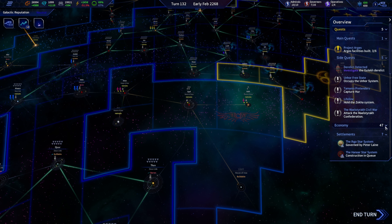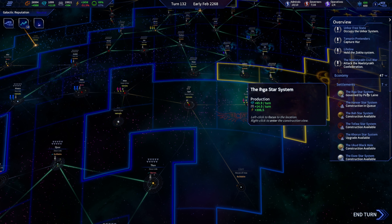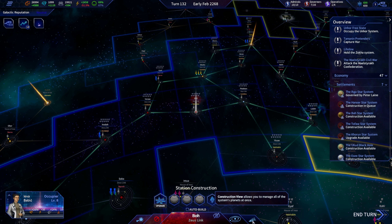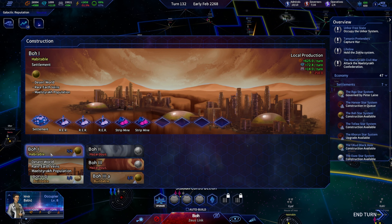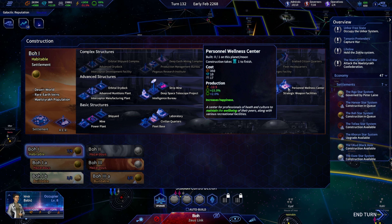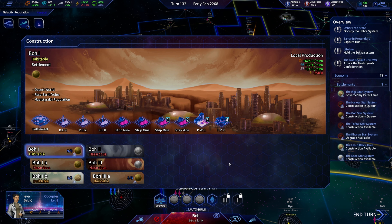The next thing we're going to focus on while we wait: check out our colonies. We have a whole lot of construction available in Bow. Let's set up some more strip mines, a personal wellness center, and maybe a fusion power plant — yeah, that makes sense.